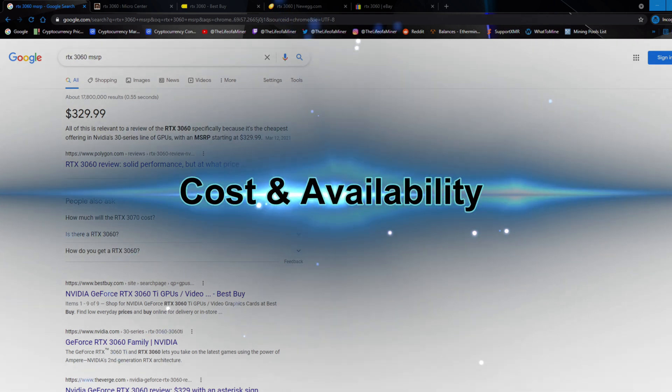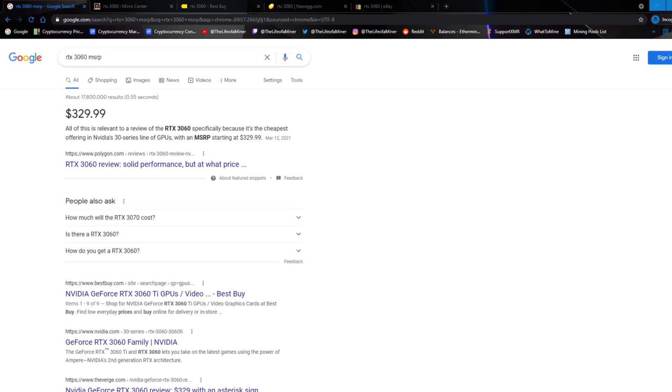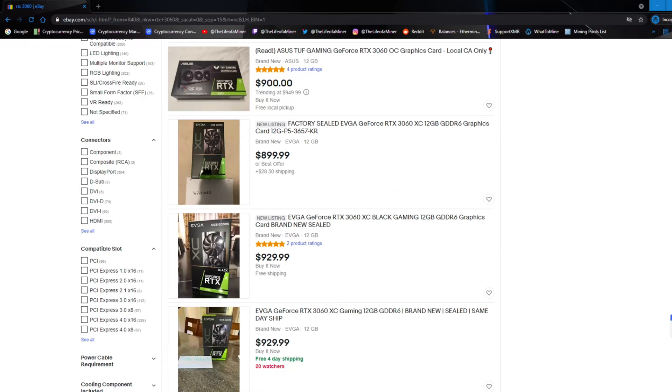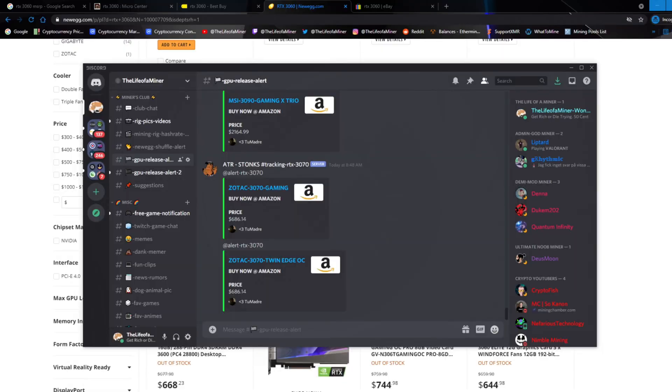Now let's talk about the cost and availability of the RTX 3060 as of May 10th, 2021 — this information may be different down the road. When the RTX 3060 was first announced it had an MSRP of $329, but due to the mining craze it's been very difficult to get at MSRP. Checking Micro Center, Best Buy, and Newegg — all sold out. If you really want one, you'd have to buy from scalpers; on eBay it's going for around $900. I highly recommend not buying GPUs at scalper prices. If you join my Discord I have a GPU release notice and Newegg Shuffle notice section to try to get cards at or near MSRP.